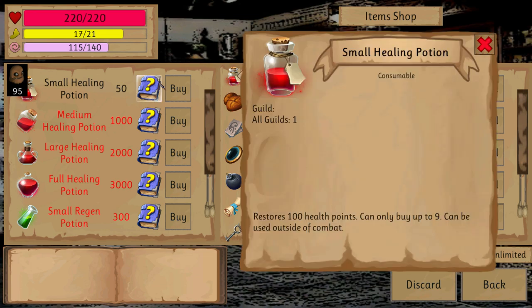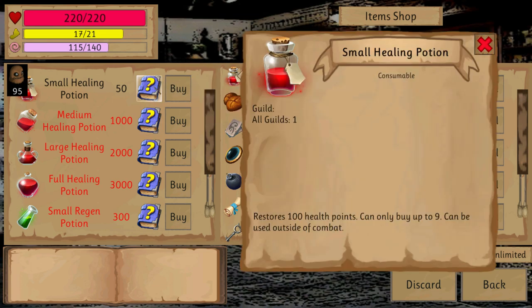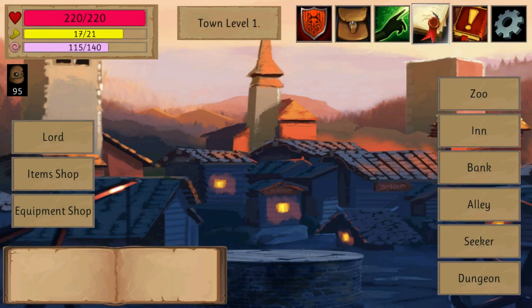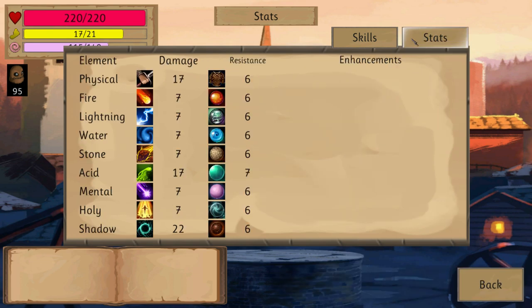Now, before you go into a dungeon, you need to buy a lot of supplies, and you actually see what each item does. You are a hero in a guild, and the level of the guild is basically your level. These are all your stats, so you can really spec up into very, very different builds.